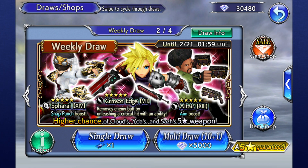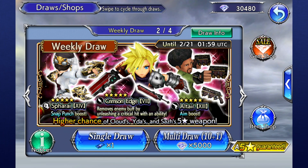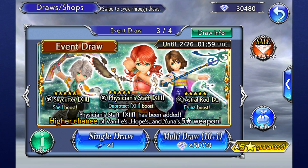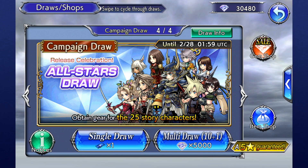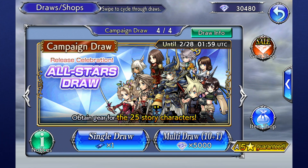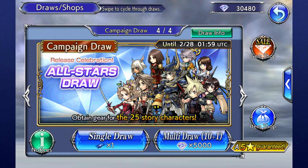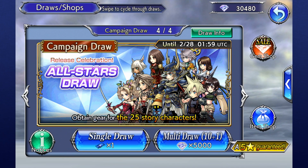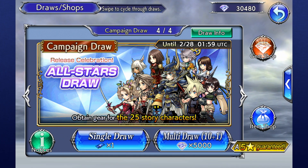That banner introduces a stronger tier of weapons while still having the old stuff available too, so it's a really high value banner to start drawing items from. Feel free to spend them now if you want something specific to help you get through current events or tougher missions, but I'm just letting you know about that Ramza banner. Now, if you're watching this video before February 28th, 2018, I'd highly recommend that you throw some gems at the All-Stars draw, which is being done as a celebration for the release of the game here in the West. The first multi-draw from this is half price, so only 2,500 gems, which is an incredible value. Half price draws are almost always worth doing.